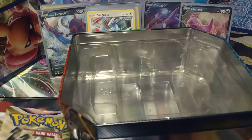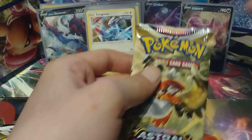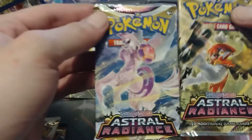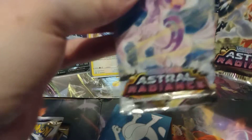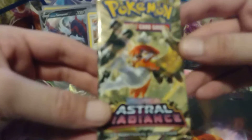So let's put these packs to the side. Of course, there's an empty tin — you can keep that, throw the cards in there, throw the dice, throw whatever you want in there. Use that later. Let's get into these packs. There are two Astral Radiance packs, so I'll open this one first, because I really do like this artwork.